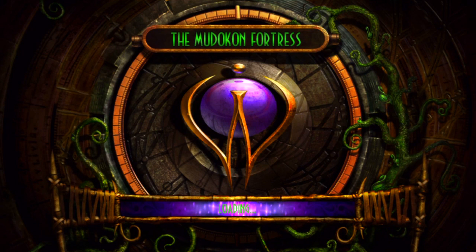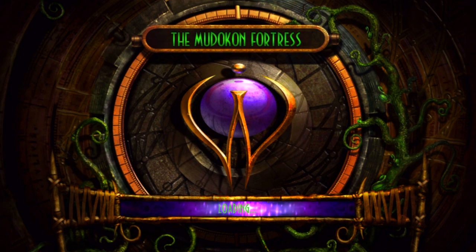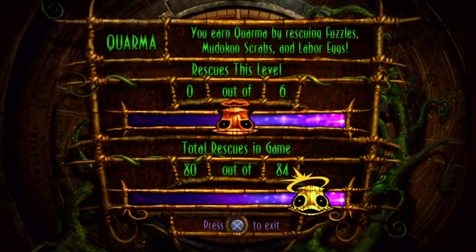What is up guys, this is Torna360 back with another part of Munch's Odyssey. We just got out of the Slaghot, saved everyone in there. I'm going to check my kwama for the first time since starting this game. ATR84 so far so good.